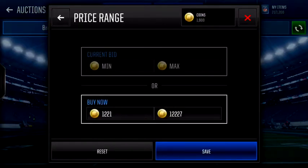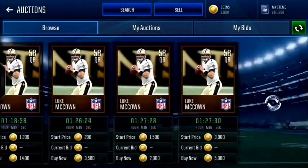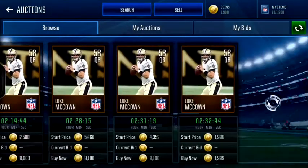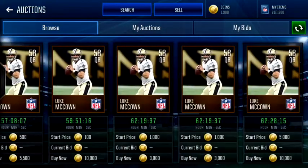You want to search up the buy now price 1221 and then the buy now price 1227. And as you can see a bunch come up, but you want to scroll until you see one with nine hours left. Now I don't know why this is the case, but this worked for me last time.